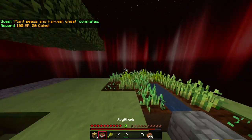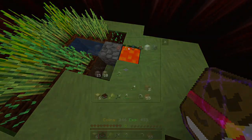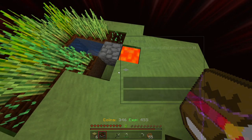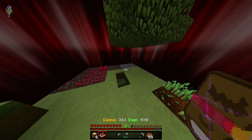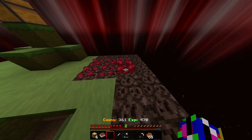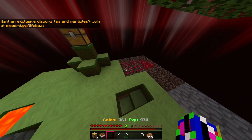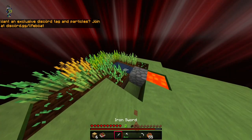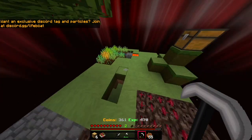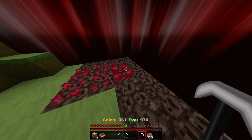We can sell this too, because I don't really have a use for one single wheat. Let's just sell it — I think it sells for 15 coins, so that's a good thing. In the beginning we need every single coin we can get. I'm just going to continue mining here until I can finally really start farming with the nether warts. But now it's just too small a farm to really do something with it — then just wait.